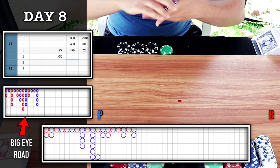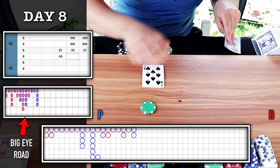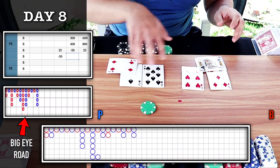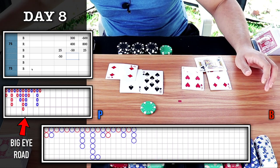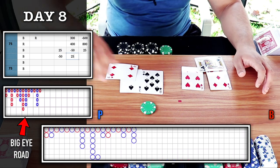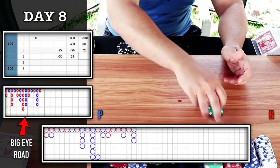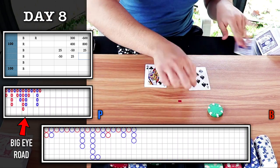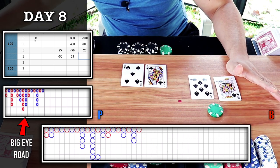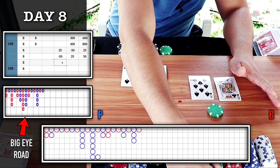Start of a new column, red circle — placing a bet on player. Player wins — we get the red, plus 25. Let's stack and place it on blue circle, moving it over to bank. Natural eight — get the blue circle, plus 50. New profit level: 150.